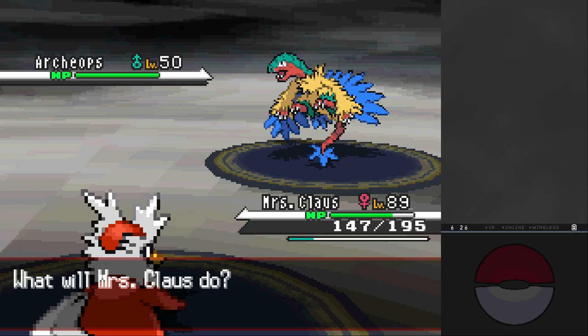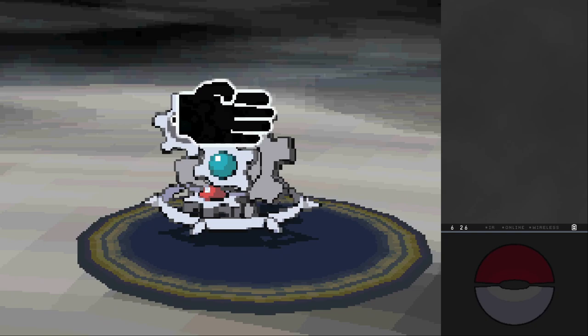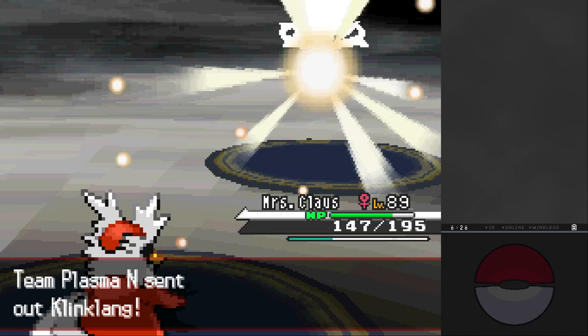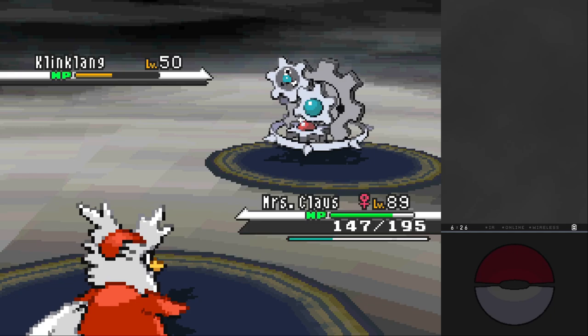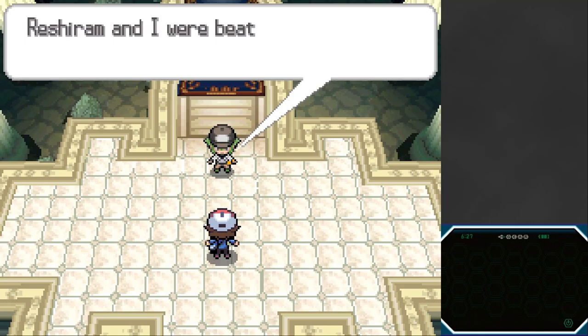We still have four more Pokemon: Archeops goes down to Frost Breath, then Klang - I don't miss - then Azumarill, then Klinklang, which I hope not to miss against. We don't. And finally the double scoop of vanilla ice cream, Vanilluxe - we don't miss. I was not in the most celebratory mood, more exasperation. To be fair, this was my first battle at level 89, first battle with Bright Powder.